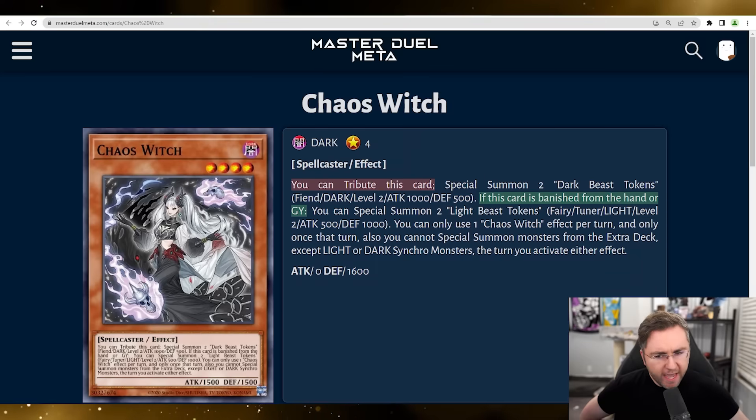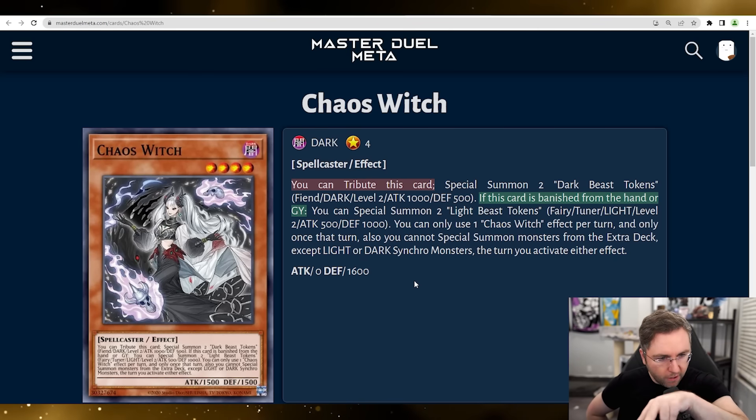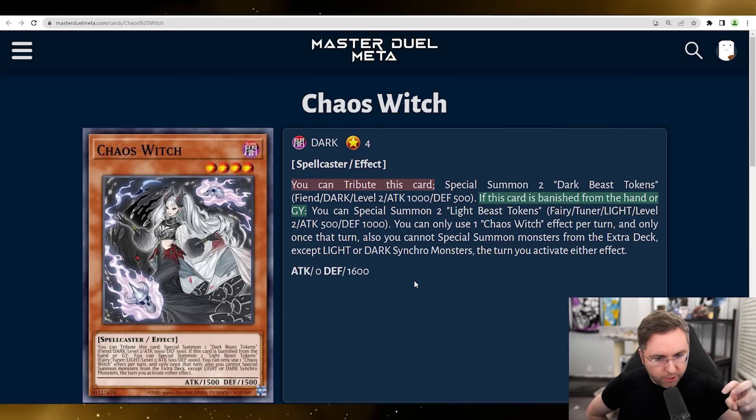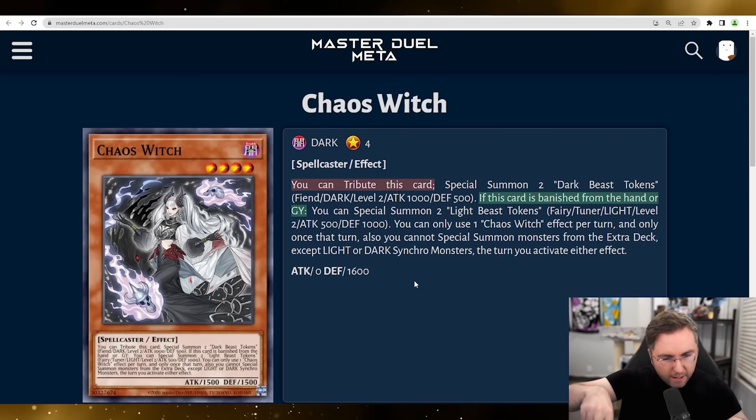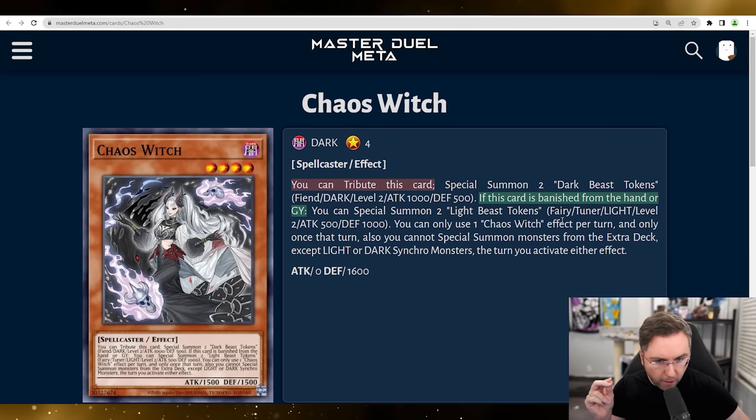We have Chaos Witch. You could tribute this card and special summon two dark beast tokens, and it goes to the graveyard. So you normal summon it, tribute it, summon two tokens. If this card is banished from the hand or graveyard, you could then summon two light tokens. You can only use one effect and only once that turn — so if you tribute her and then banish her, you're not going to have four tokens on the field. You choose: you want the dark tokens or the light tokens. They're both level two. The light tokens are tuners; the dark are not tuners. So two level two fairy tuner light monsters.